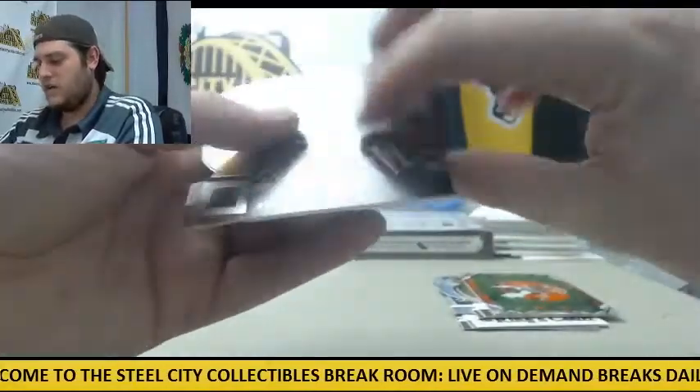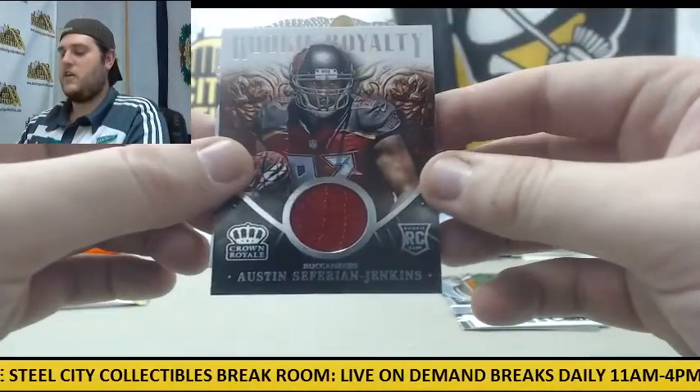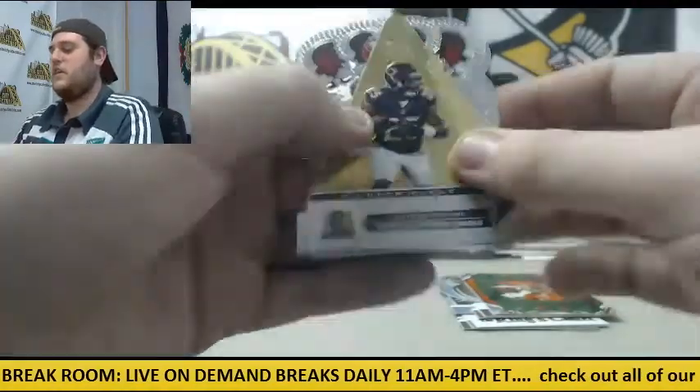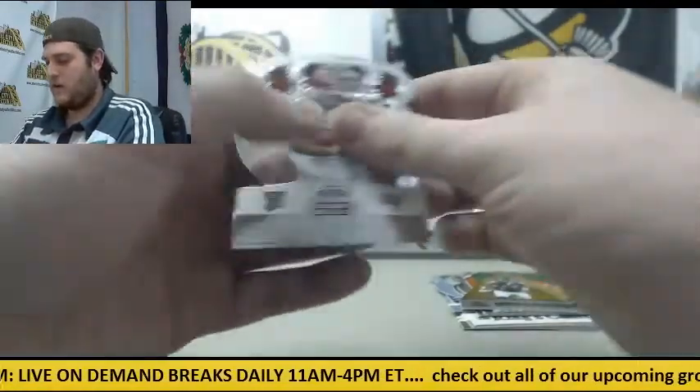AJ Green out of $4.99. Rookie card jersey swatch — Austin Safarian Jenkins. Kadeem Carey. Robert Heron. Jordan Cameron.